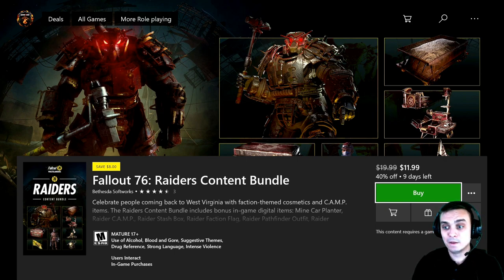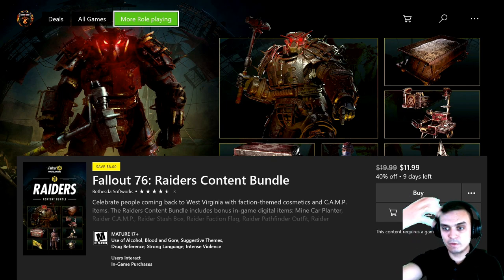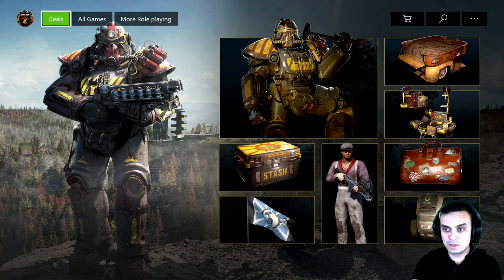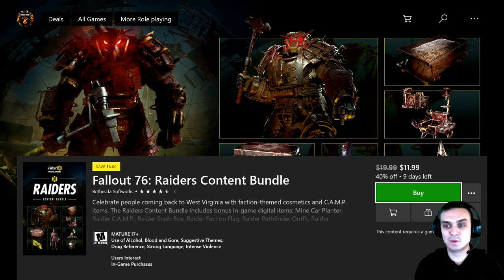Unfortunately I already own it so I can't show the full details, but basically with the Raider bundle you get a hoodie, the gas mask, and the outfit. I like the Raider bundle way more than the Settler one because it has cooler things — the Raiders have a gas mask, the Settlers just have a hat and suit. If you look at the Raiders bundle you can see the hat, mask, and outfit, plus the backpack I'm using right now on this combat alpha outfit combo.